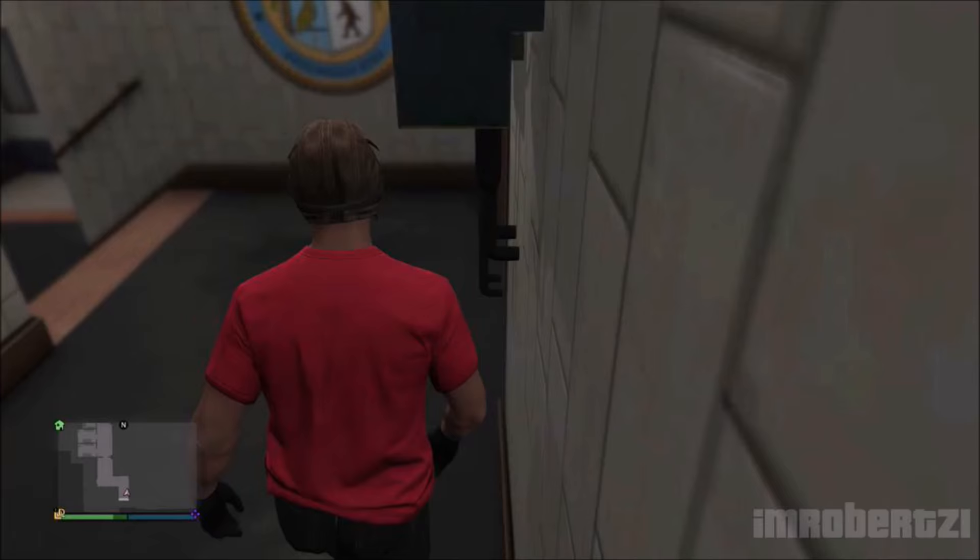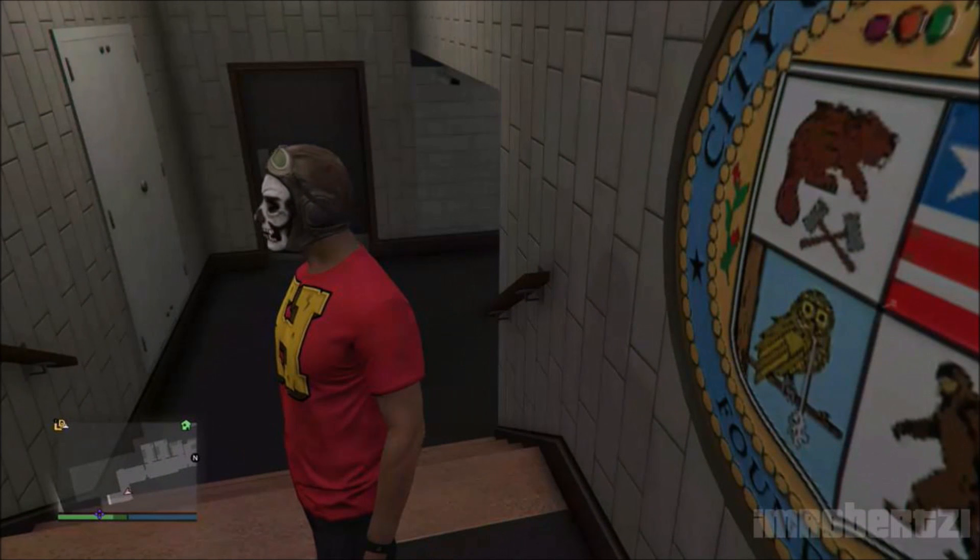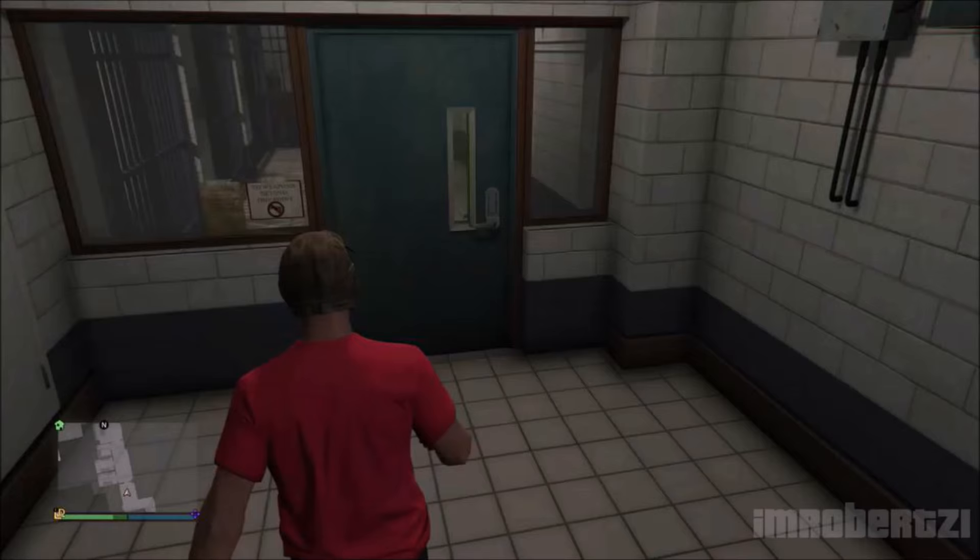Now walk your character to the corner of the truck and keep jumping. Your character should fall down and wall breach into the police station. Now you can explore. To get out of the police station, join any random job from Martin, then back out.